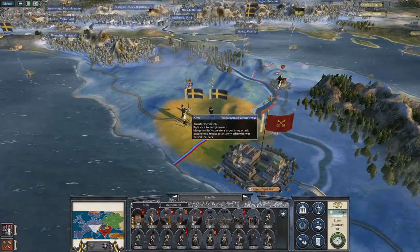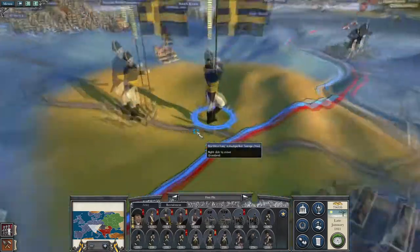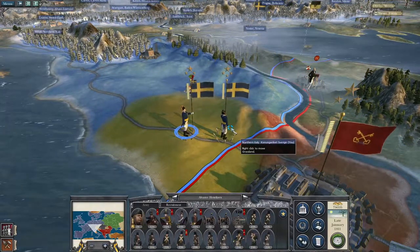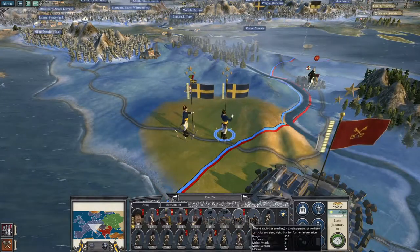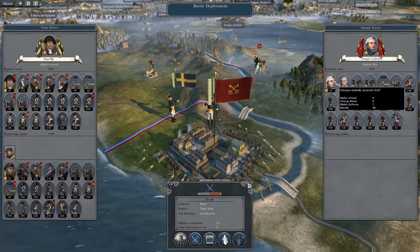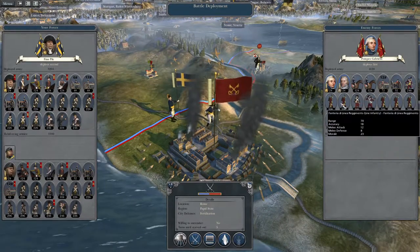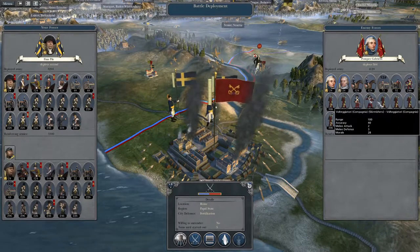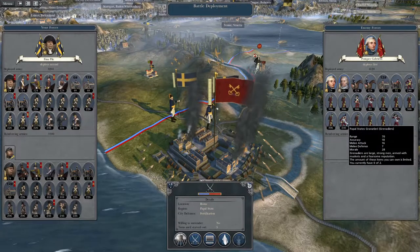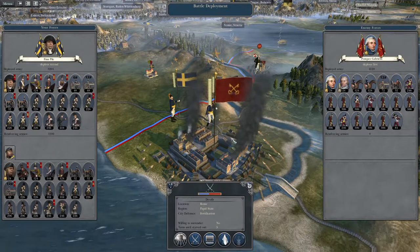They've pulled this army back. Let's go take Naples — actually it's already taken. That's a reasonable amount of artillery. Pompeo Gabrielli and Karl Leodegaard Pfeiffer von Alteshofen — Regiment of the Line, militia, skirmishers, line infantry, grenadiers — that's not so bad. Looking at the timer, I believe it's time to win the episode and defeat the Papal State and secure the Italian Peninsula. Thanks for watching guys, hope you've enjoyed, and I'll see you next time.